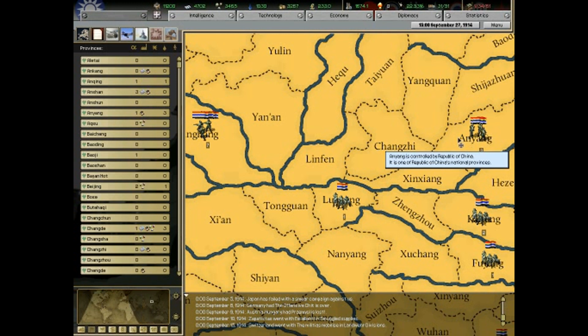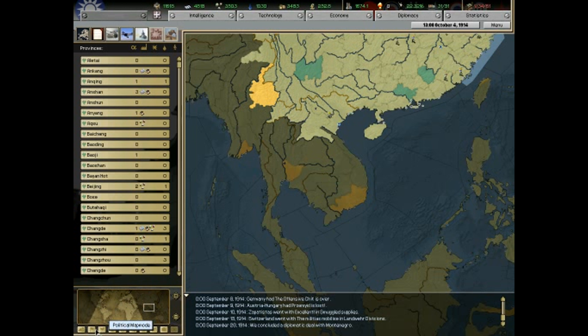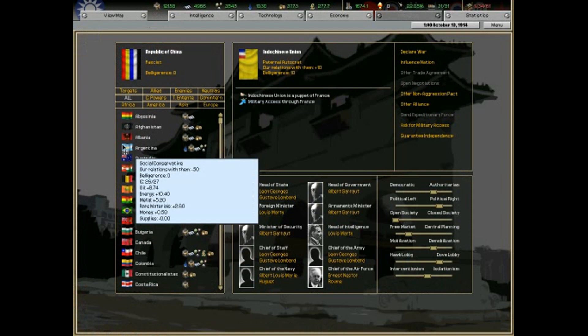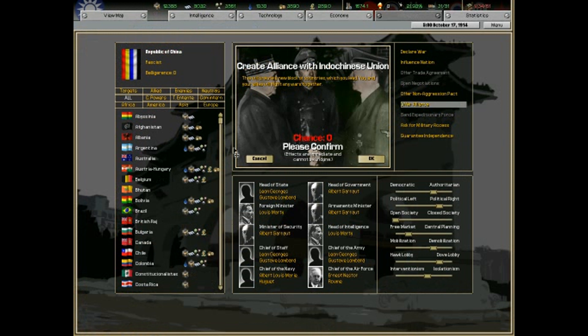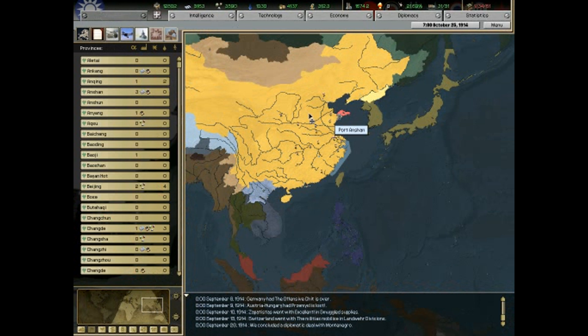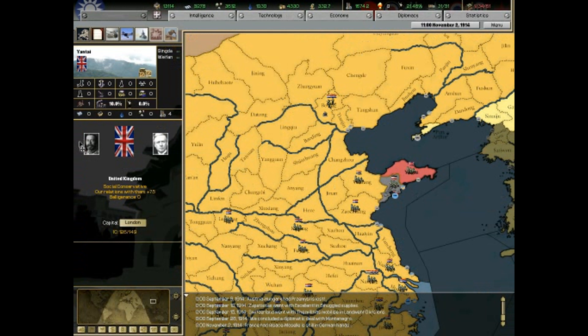Britain ain't gonna be accepting an alliance offer from us anytime soon, so we'll just have to wait for them to get into the war and then we can probably join. I want to take Indochina back, but at the same time I know I can't, because it's a puppet of France. France, Britain, and all of them will probably just bulldoze through my lands if I try. I could probably take one on, but a whole army? No. So we're just gonna have to expand our borders and gain as much land as we possibly can.